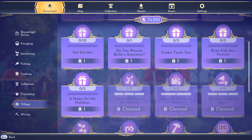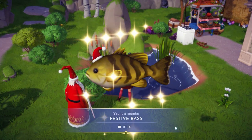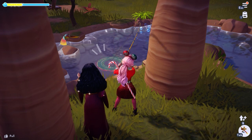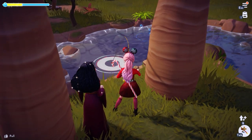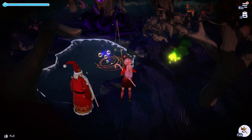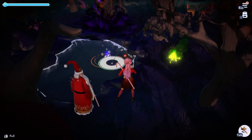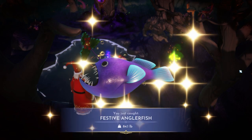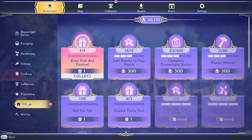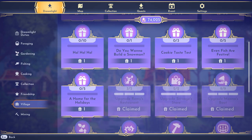This next task is pretty unique: Even Fish Are Festive. You'll need to catch one of each of the new five festive fish around the valley. They're pretty easy to spot due to their festive red and green bubbles. To catch all five, you'll need to fish in the Glade of Trust, the Peaceful Meadow, the Forgotten Lands, the Sunlit Plateau, and Dazzle Beach. The festive anglerfish in the Forgotten Lands seems to only appear at night or early morning — mine spawned shortly after 6 p.m. For Dazzle Beach, the festive fugu will only appear when it's raining. Just catch them and you'll be rewarded with the Santa hat, so you can be festive just like the fish.